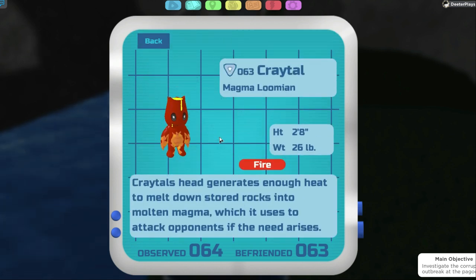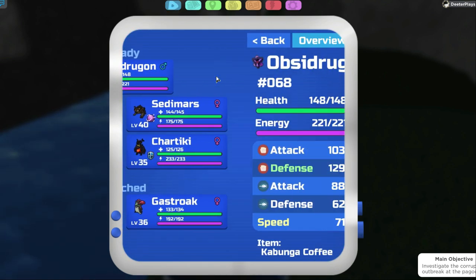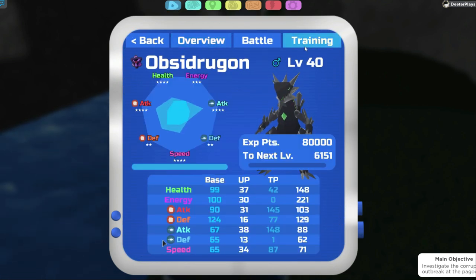Also found in the cave is the Craytal. If you defeat the Craytal you get plus Special Attack. The Special Attack attribute is the one shown with the little arrow next to it in the training menu. So you will get plus TP points in Special Attack when you beat a Craytal.